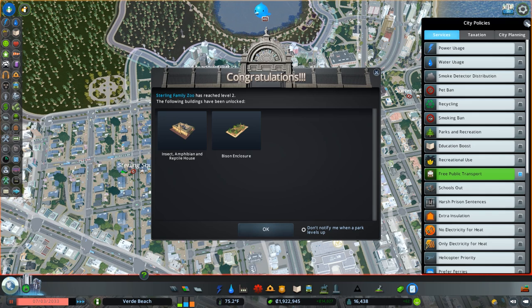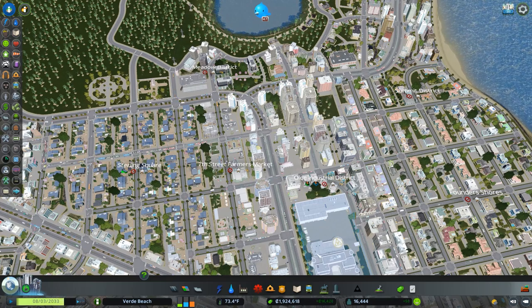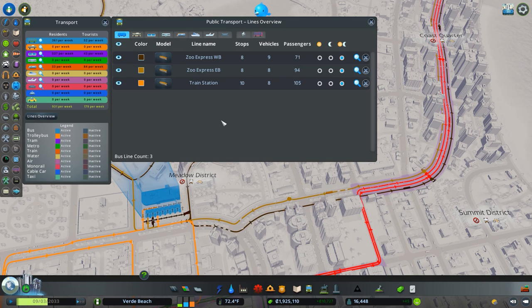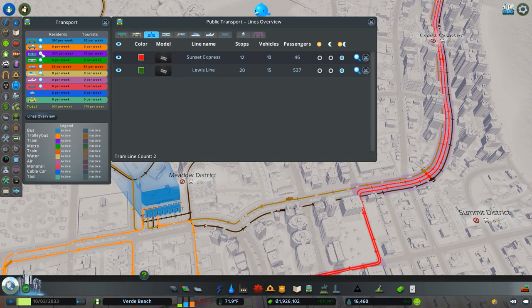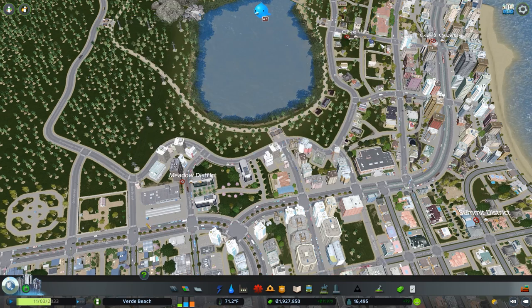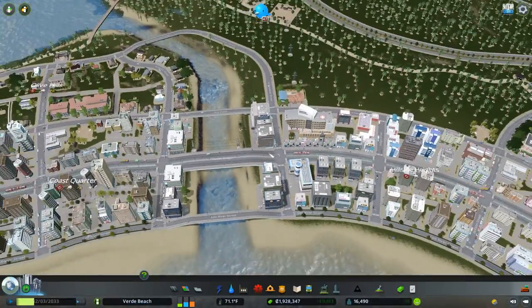As we do that we get great news — we've reached level two at the zoo, unlocking the insect, amphibian and reptile house and the bison enclosure. I'm very excited about that. Let's slow things down and check our transit — our new lines have good passenger numbers, the Sunset Express has passengers, and we have a lot of tourists coming in on the train. That's going to dramatically increase now that we have the free transit policy enabled.